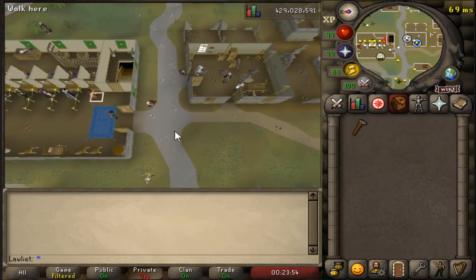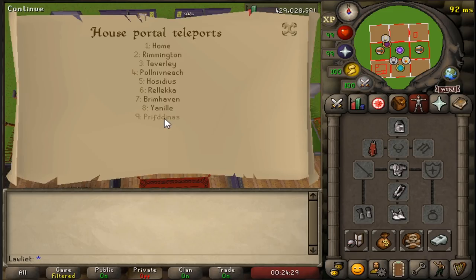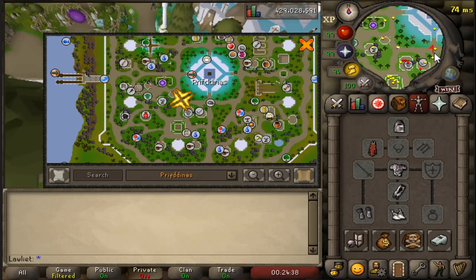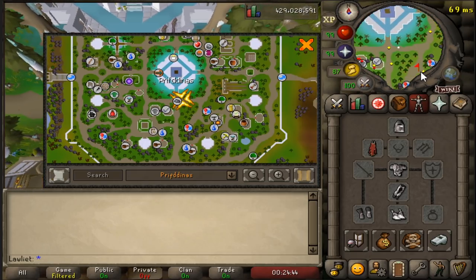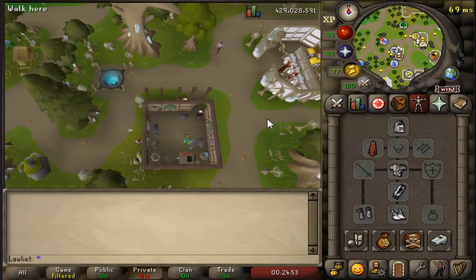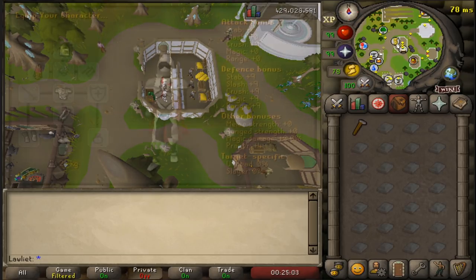But I read on the wiki that there is actually a better spot with the release of the new city, Priftanus. The wiki stated that the anvil in Priftanus is actually closer to the bank, and it is about two ticks faster than the one in Varrock. So for this video, I used the one in Priftanus. Since you pretty much have to have 99 smithing to even do this moneymaker, there's a good chance you'll have the Song of the Elves quest completed. And if you don't, that's totally fine — the Varrock anvil is not that much slower, and it has the benefit of being a free-to-play area.